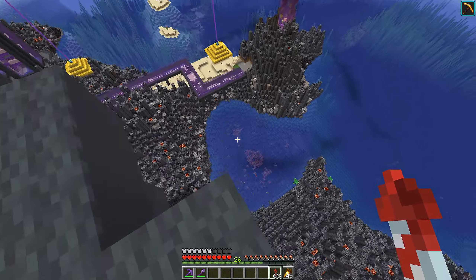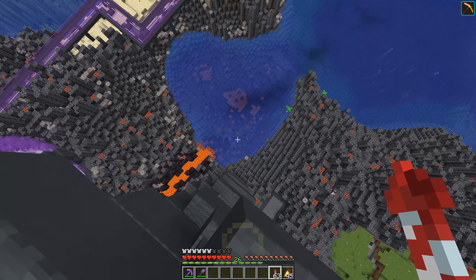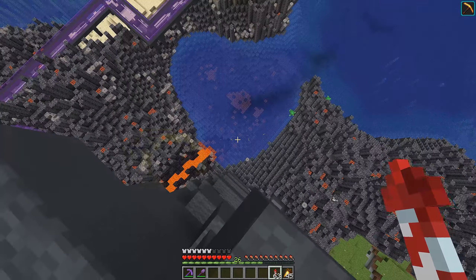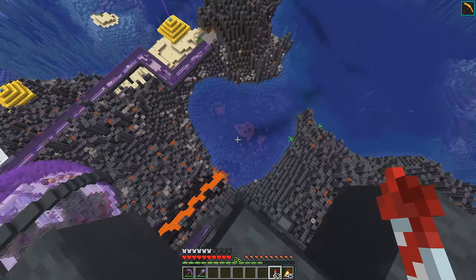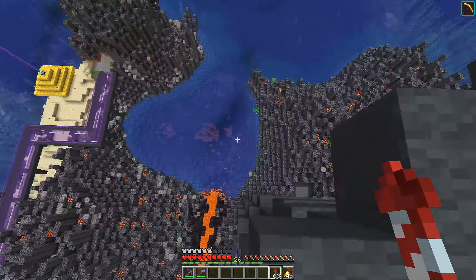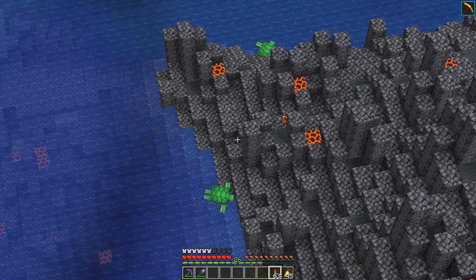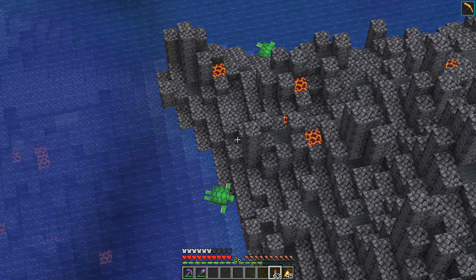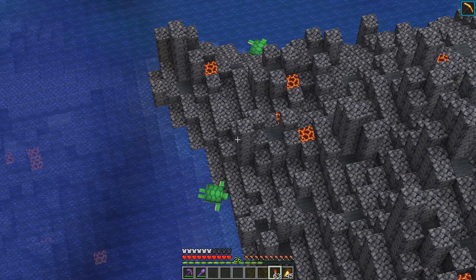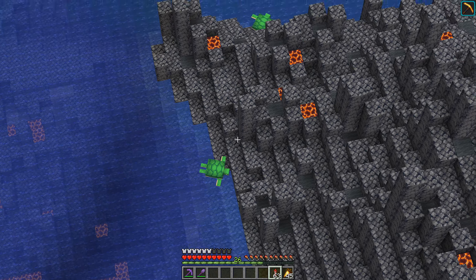I especially like this thing, which now totally looks like a volcanic crater of some sort. With all the magma down there, I really love this. The only thing that is really weird now are the turtles here — this is obviously their home beach and they will be here. I kind of ruined that for them, but well, that's what it is now.